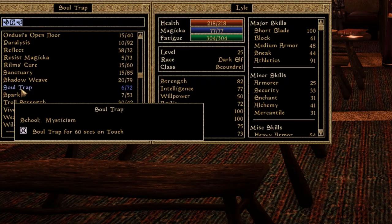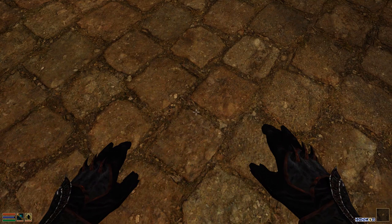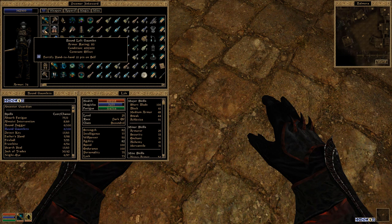First, let's look at Bound Armor spell effects. Bound Armor effects will automatically equip you with a corresponding armor piece for its duration. When the effect wears off, your previously used armor is automatically re-equipped, so you don't need to worry about digging through your inventory. And since this armor is temporary, you also don't need to worry about keeping it repaired — you'll always get a fresh item with each summon.